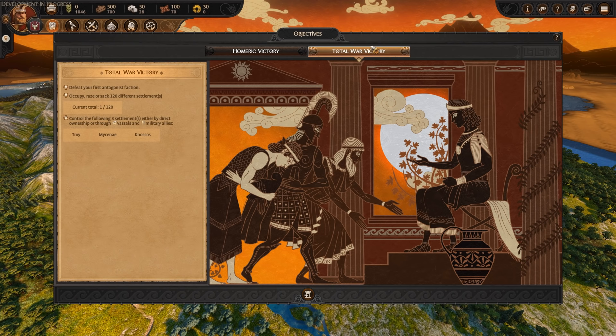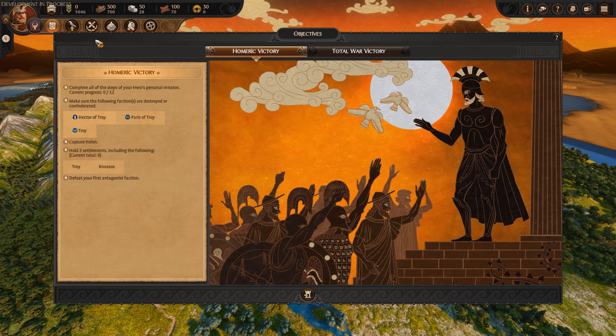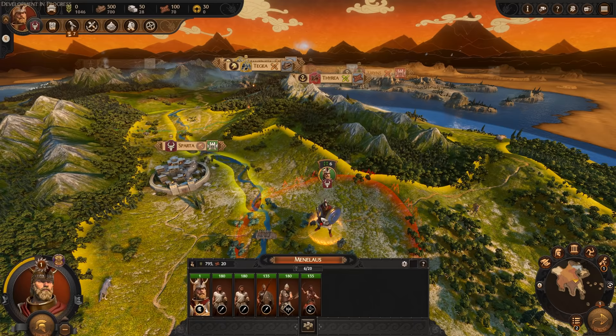For objectives, you've got the domination victory — Total War victory — and you've got the Homeric victory, which is the more narrative follow-the-odyssey experience with more specific objectives. That's probably the one most people play through first, and you can always continue for a full domination victory afterwards if you want. If you want to make the most out of the story of Troy and everything going on, that's the one to go for. So, let's have a battle — let's dive into the action.